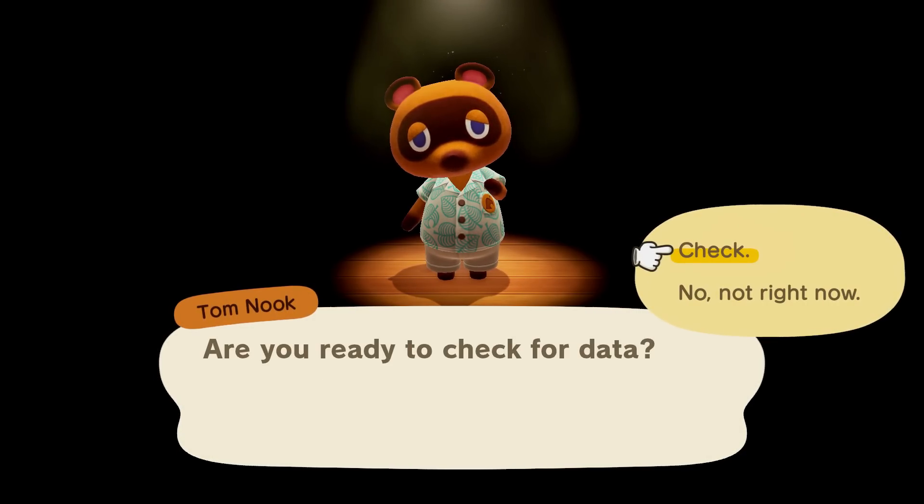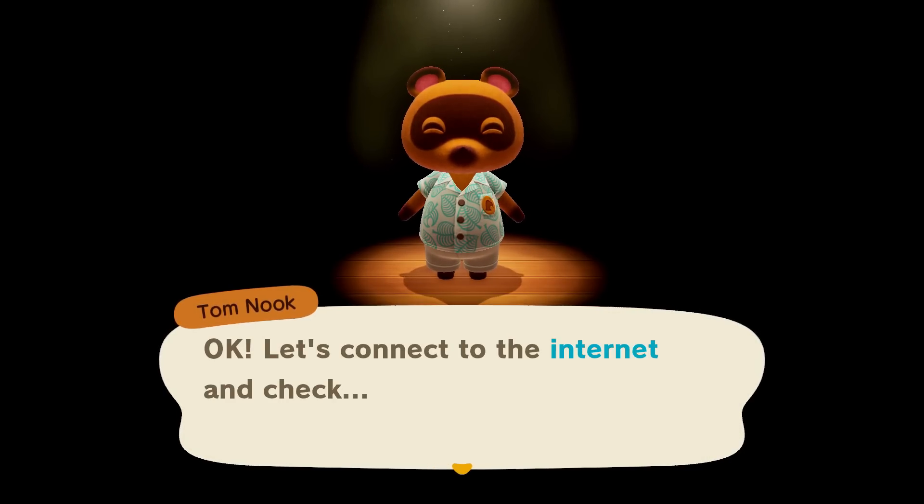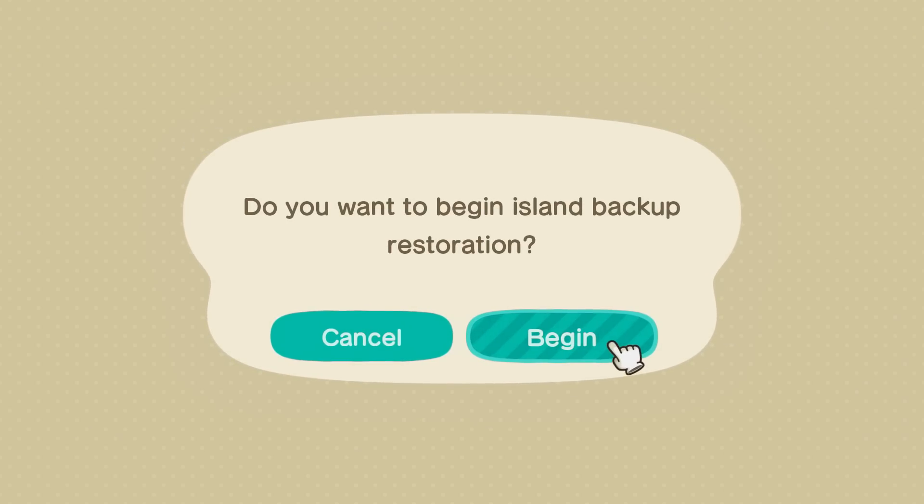But we can at least help you up to that point. As it turns out, there's a trick to restoring your backup island on a Nintendo Switch without any existing Animal Crossing save data. After starting Animal Crossing, you'll need to press and hold the minus button on the first screen that appears — the white Nintendo logos. If you do it right, you'll initiate the island backup restoration process. But the timing is actually a bit tricky, as you'll have to wait a second or two after the Nintendo logos appear before pressing and holding the minus button. If you press it too soon, the game simply won't register it and it'll continue loading as normal. So if you see the floating island, then you know it didn't work — quit the game and try it again.